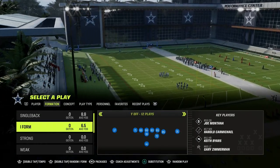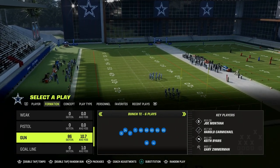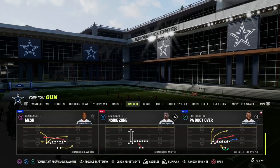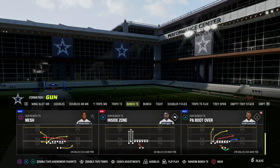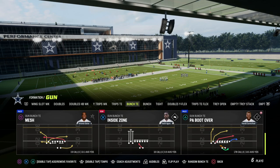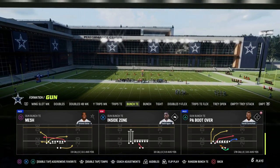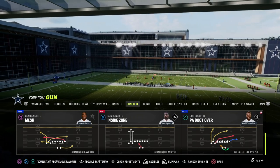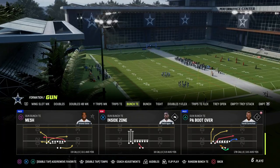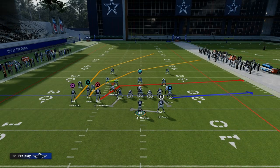We're in the Detroit Lions playbook today, and the play we're going to be going over first is PA Boot Over. The reason why is because this play creates one of the best route combinations from a bunch set that we've seen all season long. You can apply this to bunch, bunch tight end, and really tight as well, but the play is PA Boot Over out of the Gun Bunch Tight End formation.